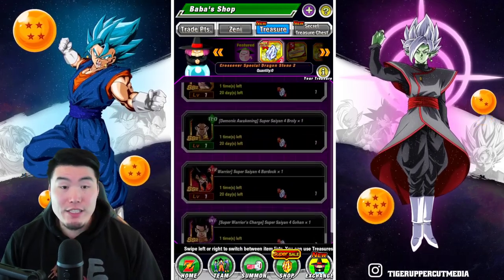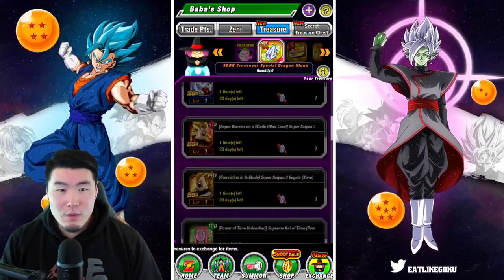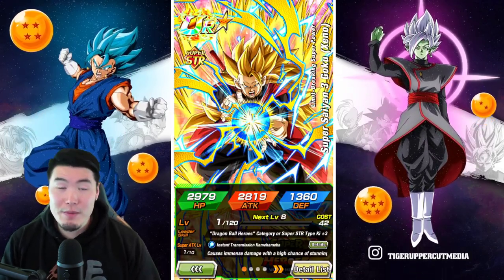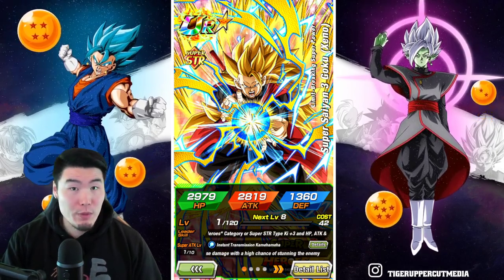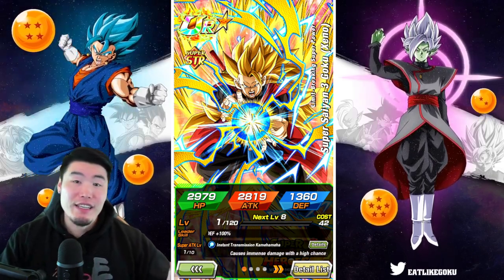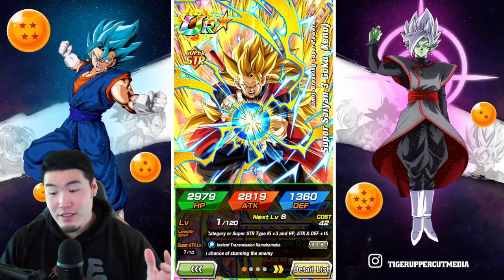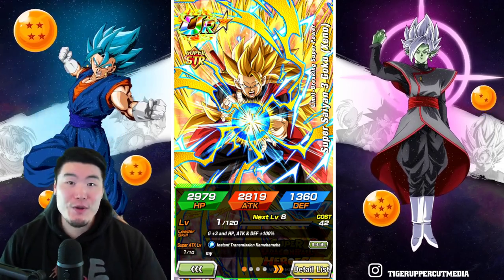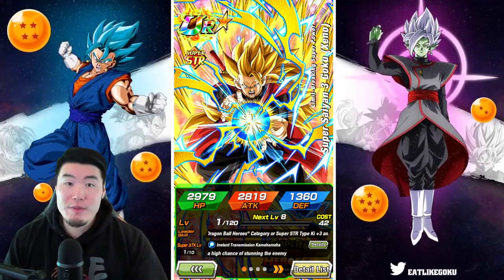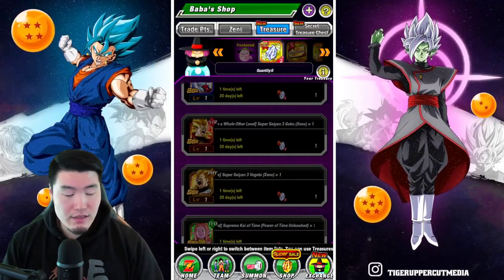Number two, a unit that just got an Extremity Awakening is the STR Super Saiyan 3 Xeno Goku. Similar to Gohan, good damage output, but his defense is where he really shines. He gets guard, he gets damage reduction — he is also one of the best tanks of all Dragon Ball Heroes units, so he's another amazing choice. You want to do his Extremity Awakening to make him as good as possible, but once you get that EZA done, he is just a monster.